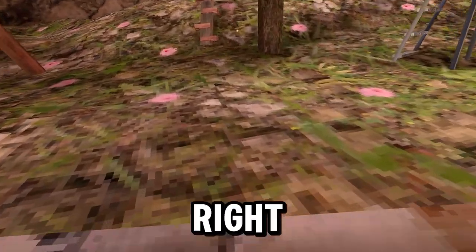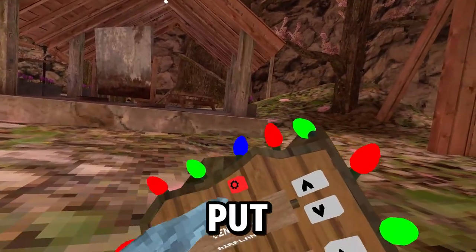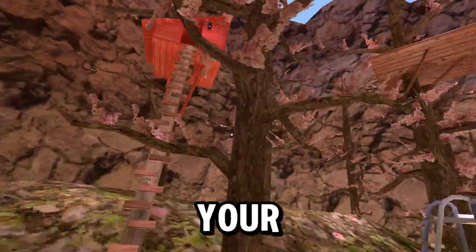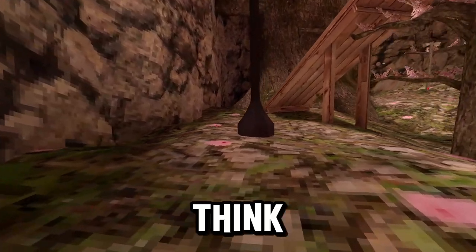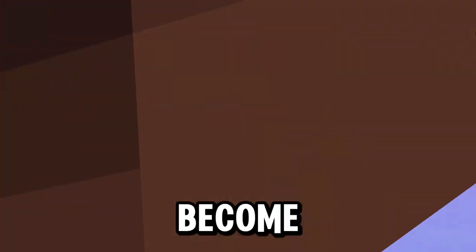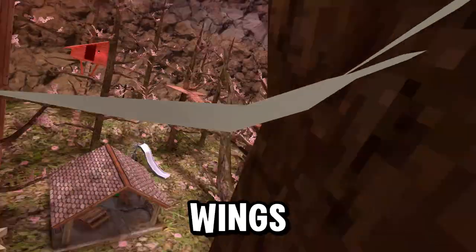Right, let's get into the first mod. For the first mod we have Airplane - you put your arms out like a T-pose, and wherever you put your thumbs up you go up, thumbs down you go down, and if you put them in the middle you can just move forward. It's kind of like Flappy Bird - you can flap your wings even though we don't have them.